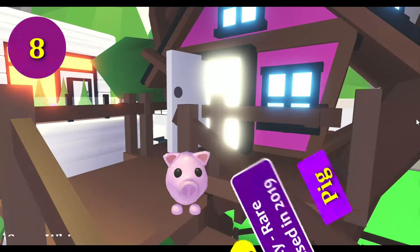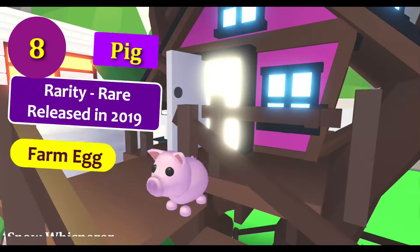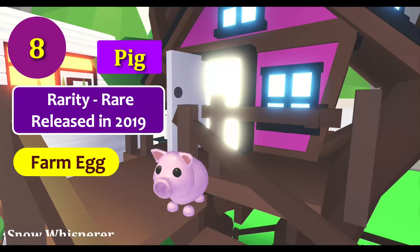The pig is a limited rare pet which was added to Adopt Me in 2019. As it is now no longer available, it can only be obtained by trading or by hatching any remaining farm eggs.